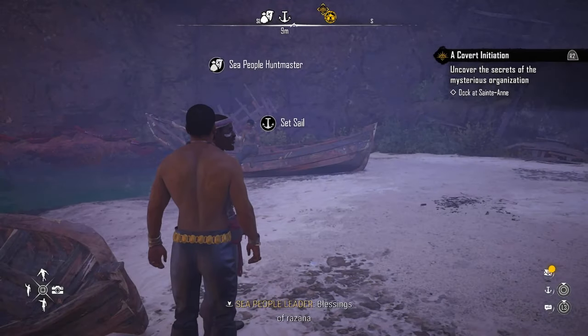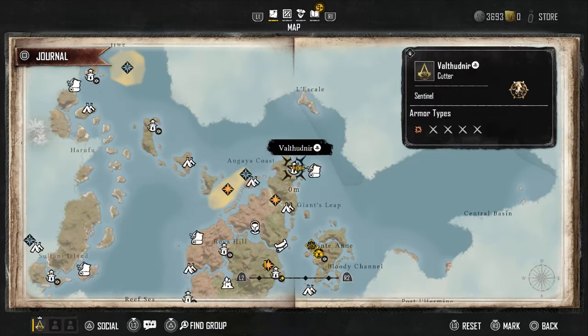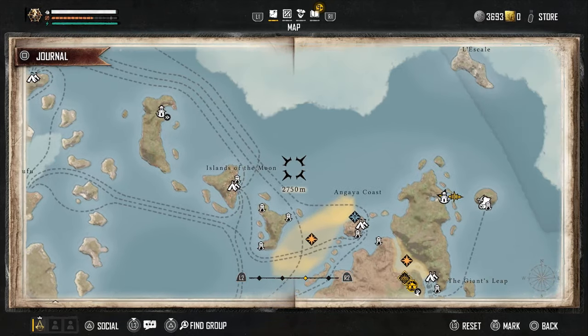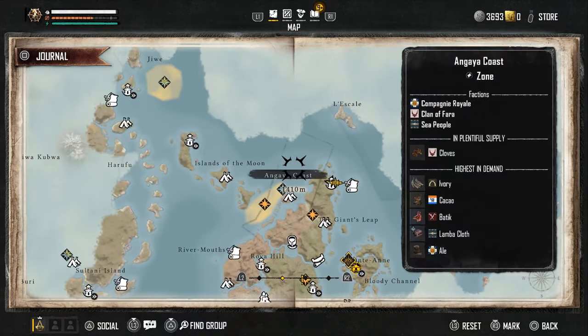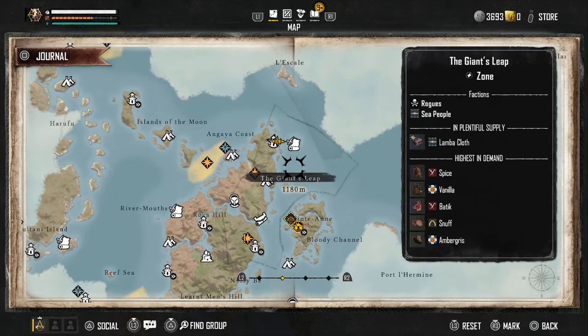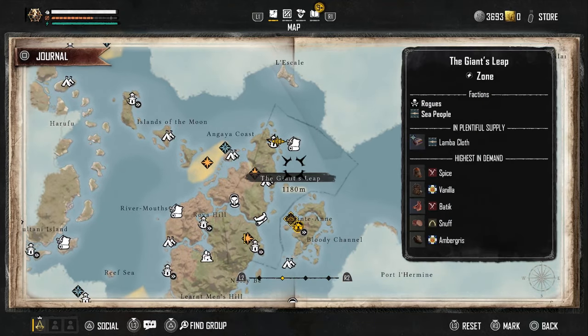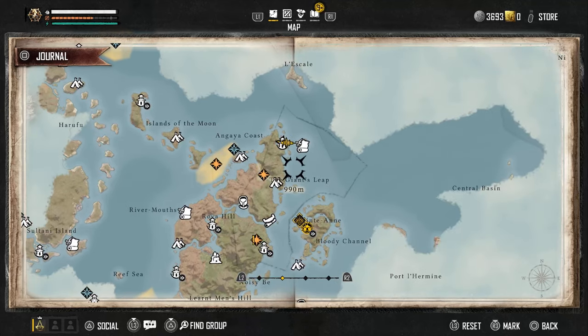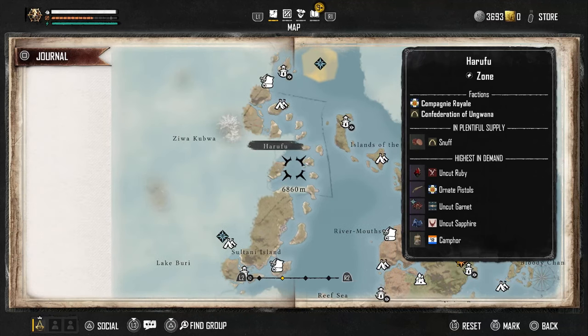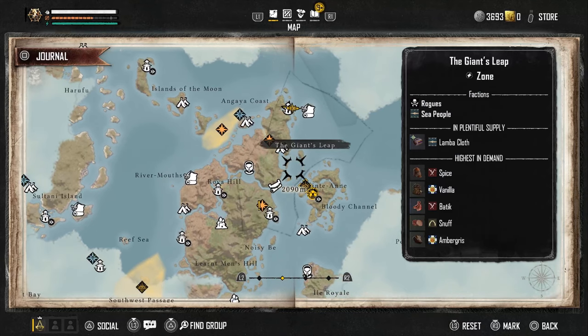But if you go to a different zone by looking at your map, you do have to zoom out. If you're too zoomed in, you won't see anything. You've got to zoom out a little bit so you can see the outline of the zone. You can see what's in demand. In the area I'm at, Batik, Snuff, Spice, and Vanilla are high in demand. But if we go all the way over here, look at that uncut sapphire — it's actually the highest in demand, yet at this vendor over here, they're not all that interested in it.